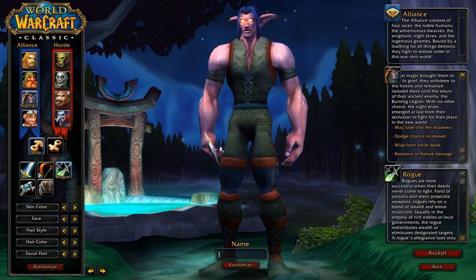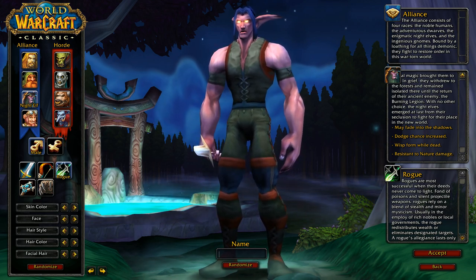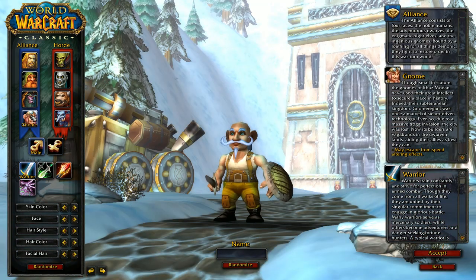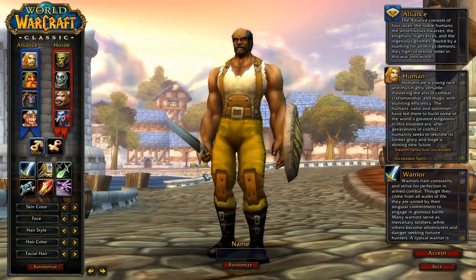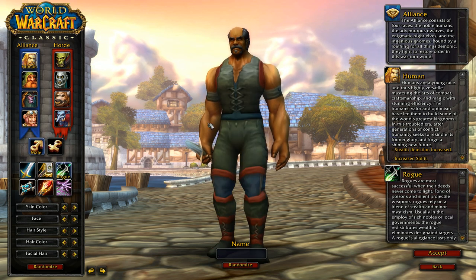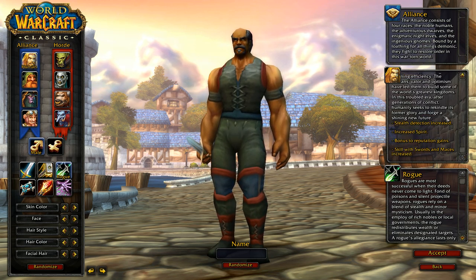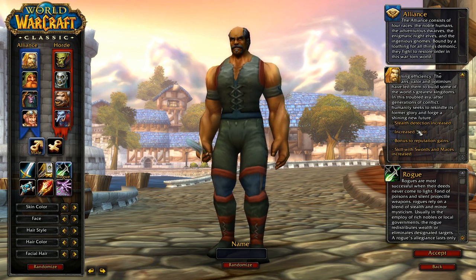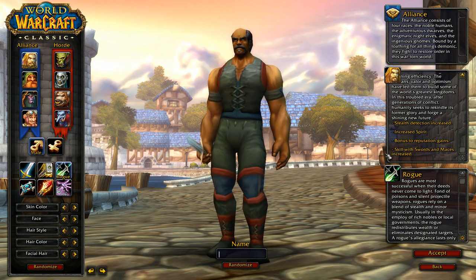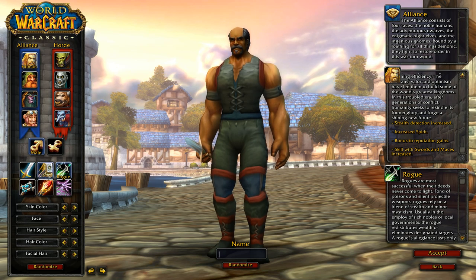The average or second-best races for rogue are going to be troll, gnome, and human. Their racial traits include things like stealth detection increased, increased spirit, bonus reputation gains, and skill with swords and maces increased as a human. So those are solid second-tier choices for running a rogue character.